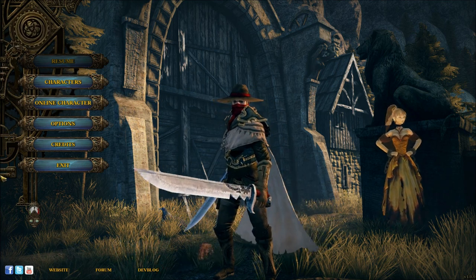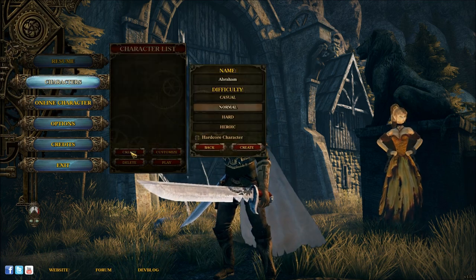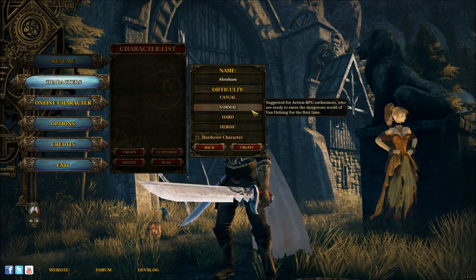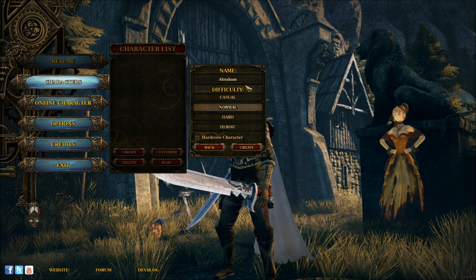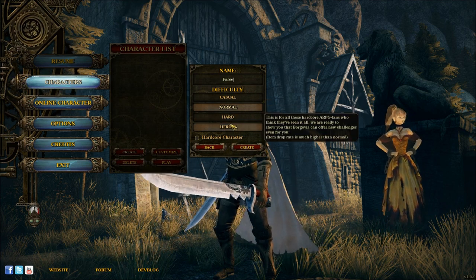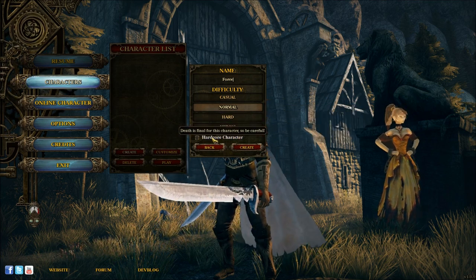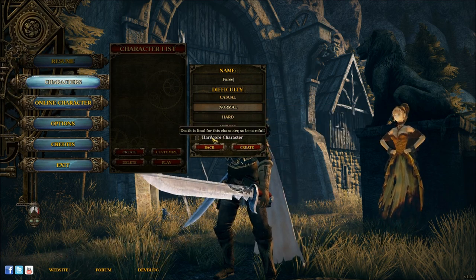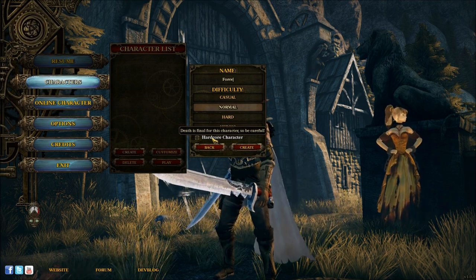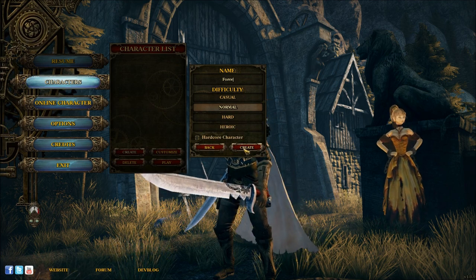We're starting off with character creation. It's a pretty simple process — there's not much choice. You are making a Van Helsing character, playing as the son of Van Helsing, so male is the only option. You pick the name, and he will be named Force, of course. Difficulty options include casual, normal, hard, and heroic. There's also hardcore characters, where if you die once, that's it. We're sticking with normal difficulty for this playthrough.